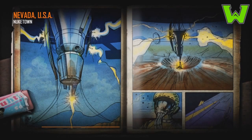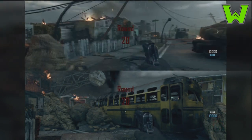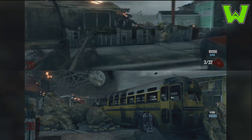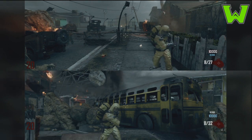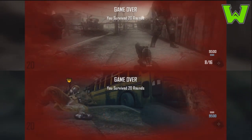It just randomly starts and will come up with the map picture. I saw on another video it came up with the checkerboard for the survival maps in the transit area — like Farm and all that — but for Nuketown it comes up properly. As you can see, you start on round 20 with 10,000 points. I'm just walking around showing you it's all legit, and then I'm going to kill myself on both controllers immediately, which will allow me to come up on the leaderboards with 20 rounds and zero kills.